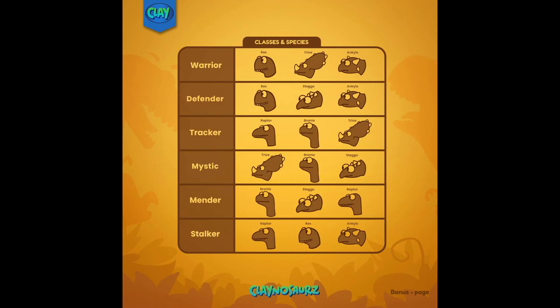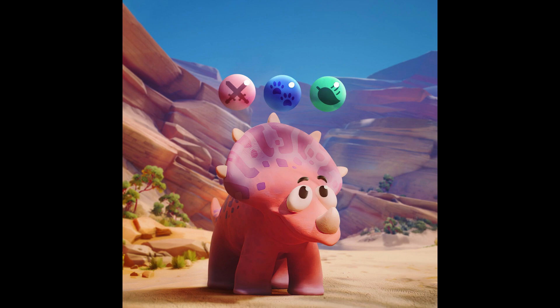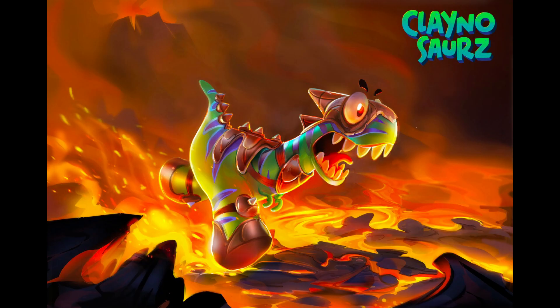Class selection: there are six classes for the original six Clainosaur species. Each species can only be one of three classes. The colors of clay used will need to correspond to the relevant class. The Clay and Claymaker will be burned during the class selection process.